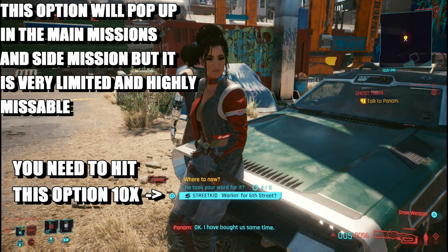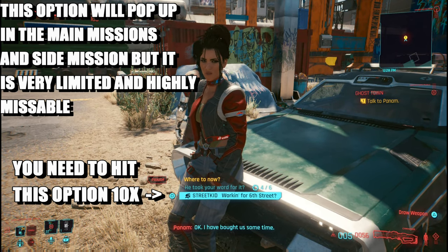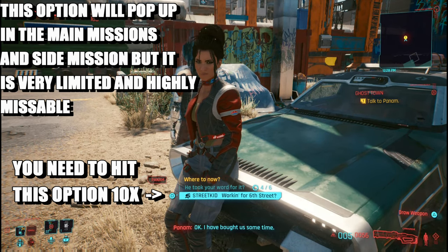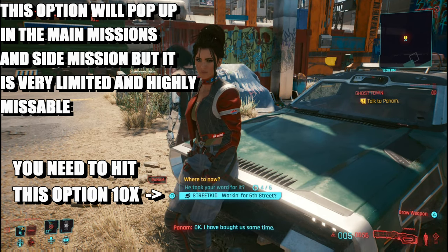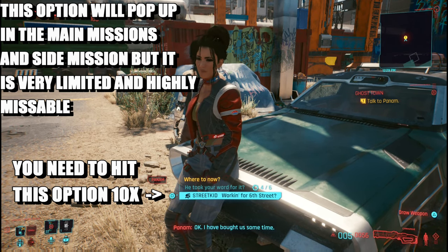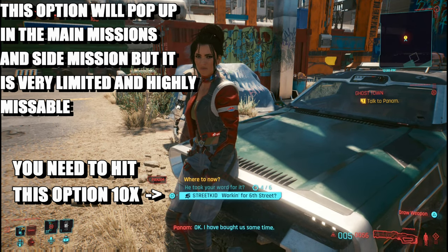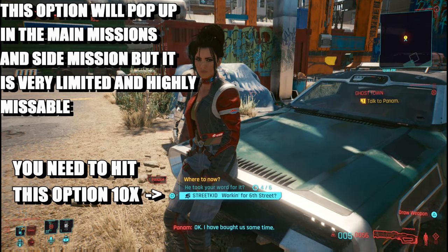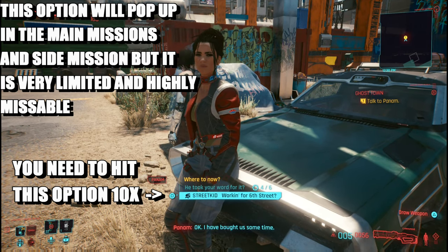You'll probably have to start the campaign all over again just to unlock this trophy. So whenever you see one, always press it. There are ten you have to press, but there'll be like 20 or 30 of them available throughout the game. These can be in main missions, side missions — not too sure about gigs. Just make sure you see Street Kid, Nomad, or the other life choice and press it ten times.